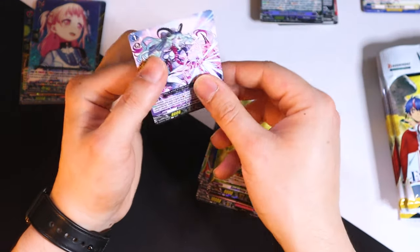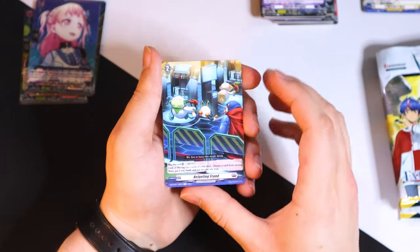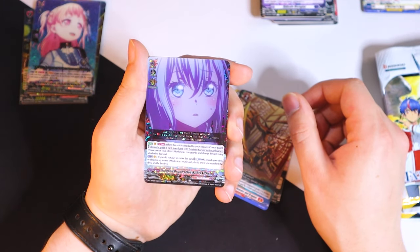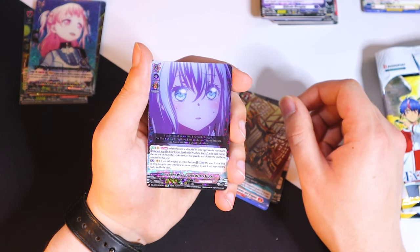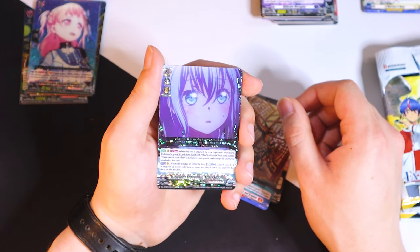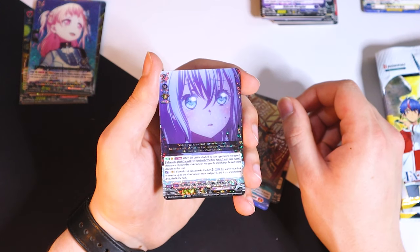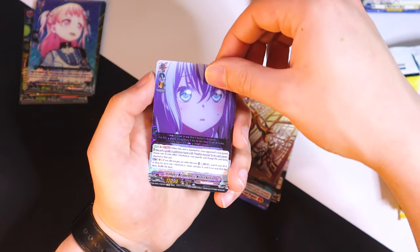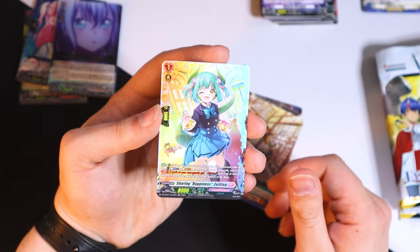Especially Rezill — given that it's going to have access to Sogon, that's going to make that deck so crazy good. What is this — Mashiro Kurata? When this unit is attacked by your opponent's rear-guard, discard a grade 3 with Mashiro Kurata in its name, choose one of the other Morphonica rear-guards, and change the unit being attacked to that unit — so we got redirection. And Vanguard ACT: if you did not play an order this turn, count plus one, search your deck for up to one Morphonica music and play it, then shuffle the deck. That's actually pretty cool — a good card, going to sleeve that one.